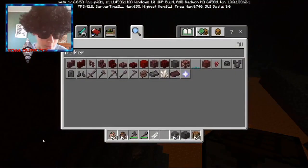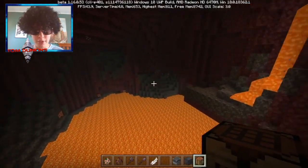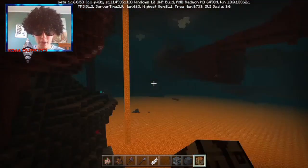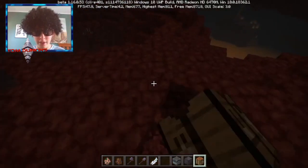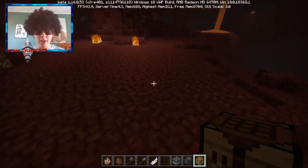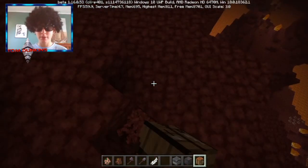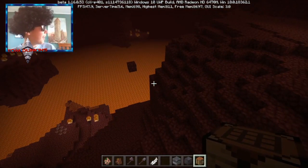I think that wraps up our video for today. If you want to know how to get the Minecraft 1.16 beta, simply download — I think it's the Xbox Insider Hub or something like that — and this is for Minecraft Windows 10 edition.